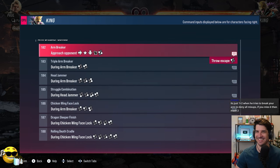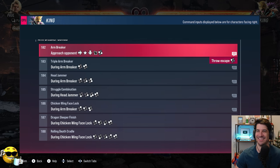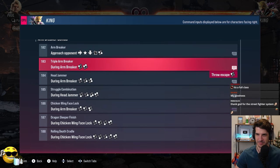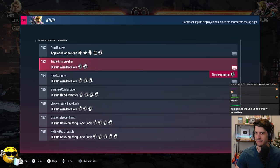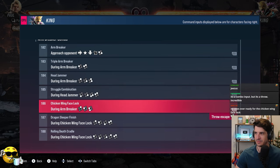So we'll go all the way up to the top of this little mini chain throw. Every step is breakable. Arm Breaker, as you can see on the right, says Throw Escape one. The first chance is when he does the initial grab. The second chance is at Chicken Wing Face Lock — if you go back to 186, you'll see it has that one plus two.